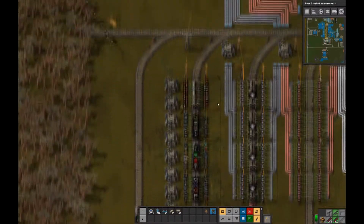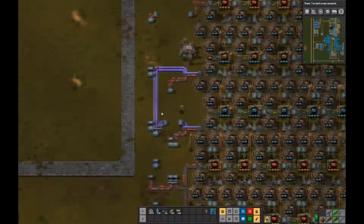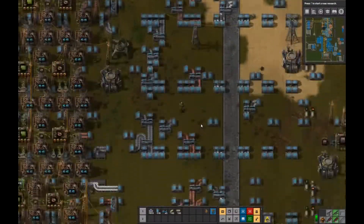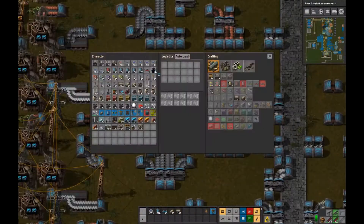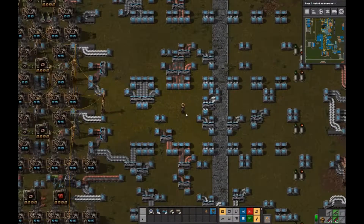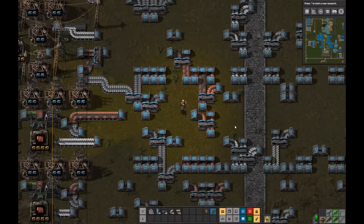I've had this blueprint for quite a while and I'm fairly happy with how it works. I haven't had to change it in quite a while, so that's why I removed those chests instead of just leaving them there - because I don't really like having things flashing warnings unless it's an actual problem.